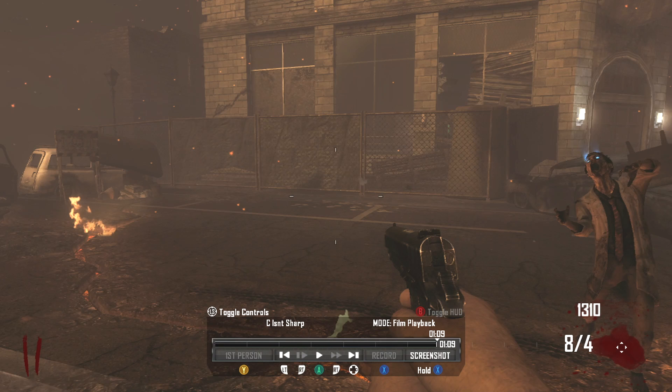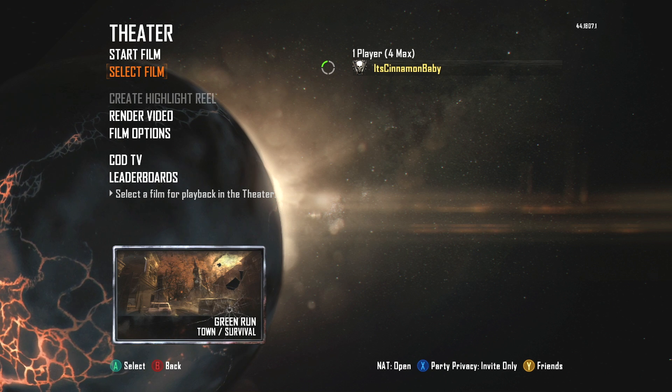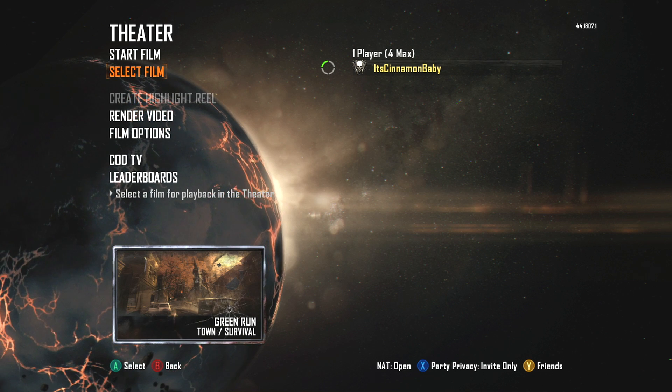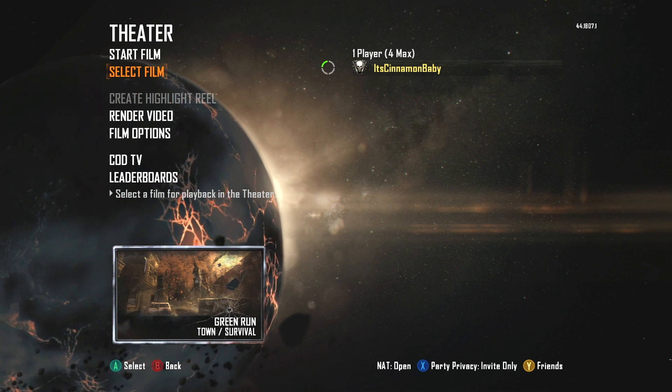Once the film is done, you're going to want to end the film and it's going to boot you right back into the main menu for zombies. After that, get out of theater mode and start up a solo game. As soon as you start it up, you're going to see what happens — there are a lot of different mods.